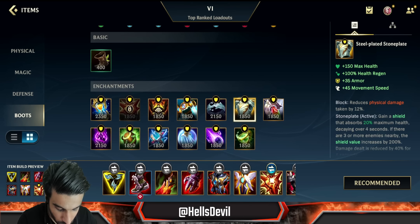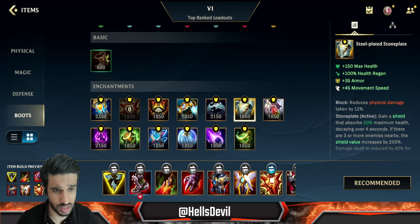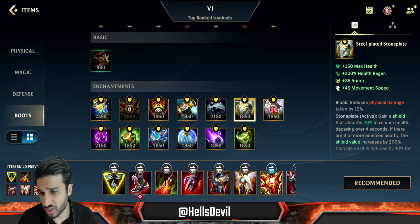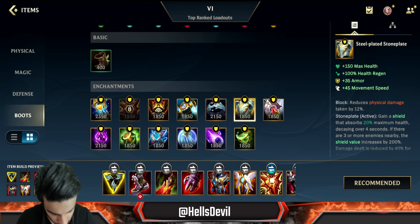For the enchantment you want Stasis or Stoneplate. Stoneplate is generally the best if you want to tank as much as possible. Stasis is good if the enemies have an annoying ability you really want to dodge, like a Camille ultimate for example.